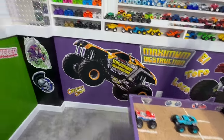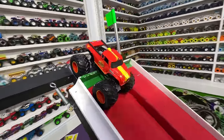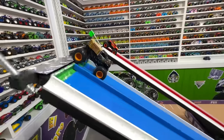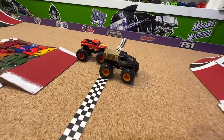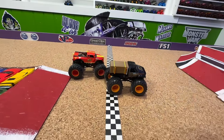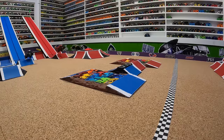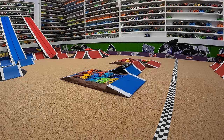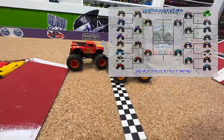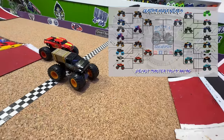Up first to the starting line for the semis, we will have Lumberjack in the blue lane taking on Radical Rescue in the red lane. Green flag flies and Radical Rescue off to an early lead coming into the jump, big air — Lumberjack so fast on the line, who was it? Let's take another look: Radical Rescue starts to pull away by about a tire coming off the jump, smooth landing — and it is Lumberjack at the line taking the win! What a comeback! Lumberjack will move into the final round.